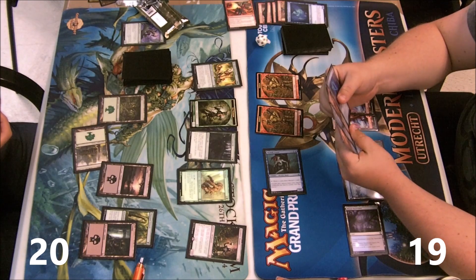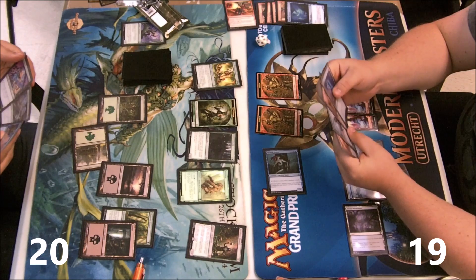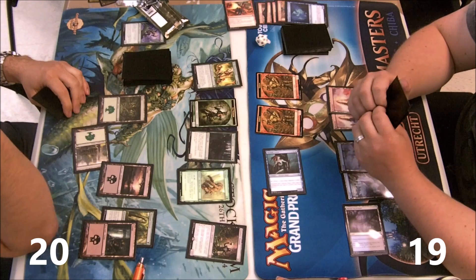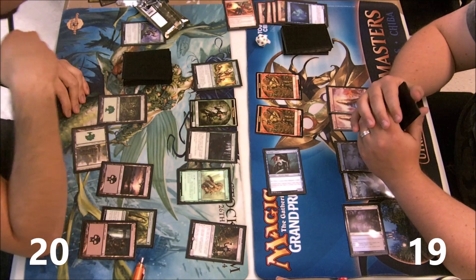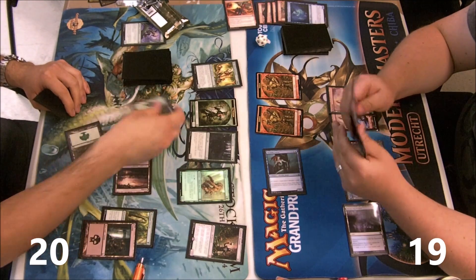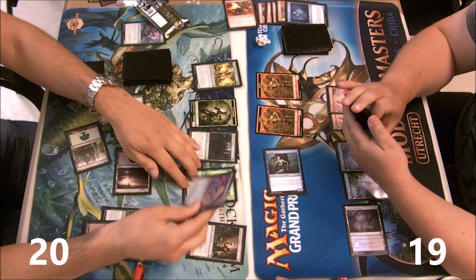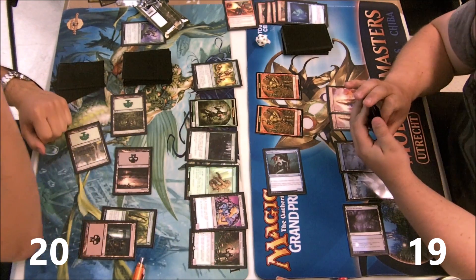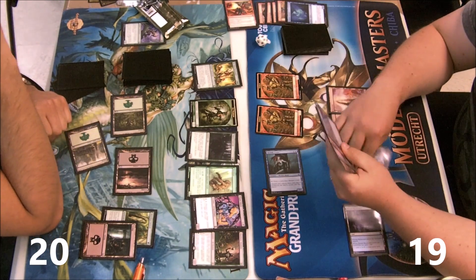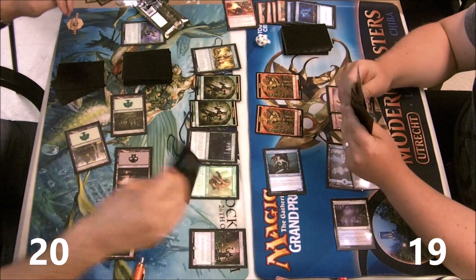I failed to kill his pump elf, which will make my life a lot harder. My plan is basically to bounce it, forcing him to pump something, and then I can kill whatever. But at the same time he can use Deathrite Shaman in response to eat something, and if I want to save my spell I won't get to kill something.